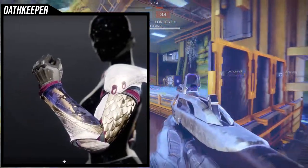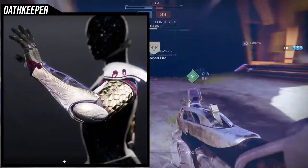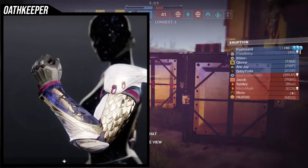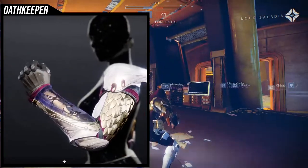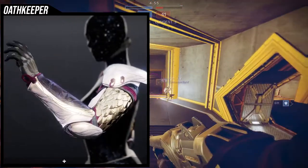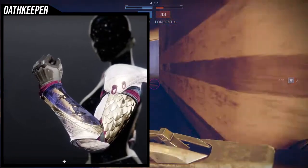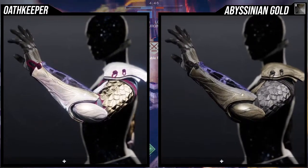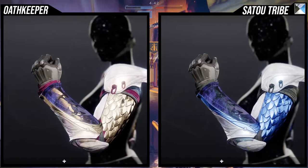The other example is the boots from the Cabal set from Season of the Risen, which have some scales, but they're very obscured. Until we get actual visible scale armor like this, it's not that big a deal. The unfortunate part about this armor set is the gem on the forearm — that blue-purple color does not change with shaders.